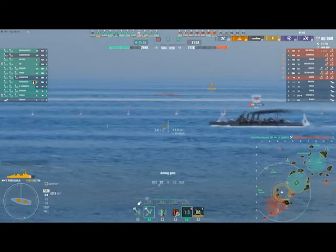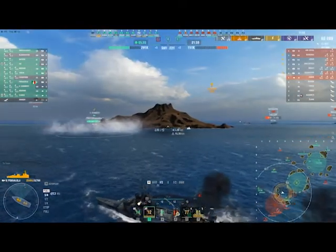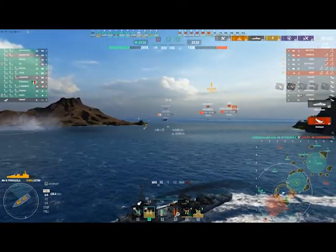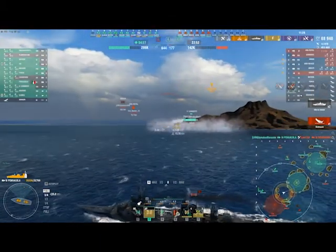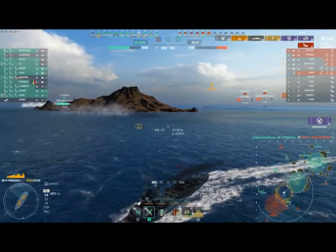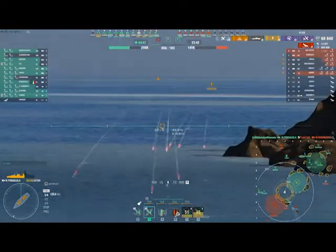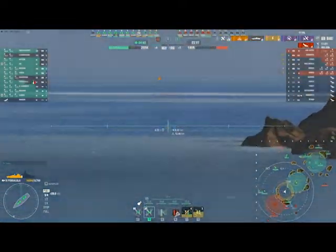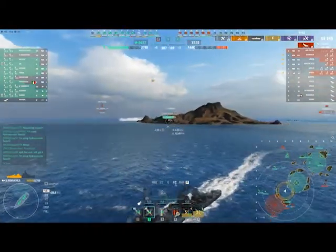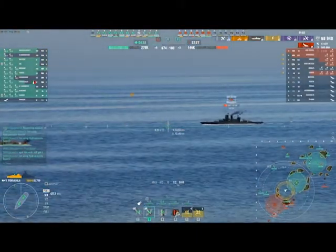We're going to see if we can try to end him here real quick, turning out just a little bit because I already know Mexico and Amagi are probably going to be looking at me. Broadside Pensacola is a very juicy target — people don't like passing it up. I take down Devonshire. And here's where the Amalfi starts to have a little fun with me — this is why when you leave a ship at 400 health, they become a really big threat on the field. They can still shoot and damage you, and I'm getting chunked. Kuna Berti didn't finish him — he was just a couple of mouse clicks away from dying, and that never materialized.